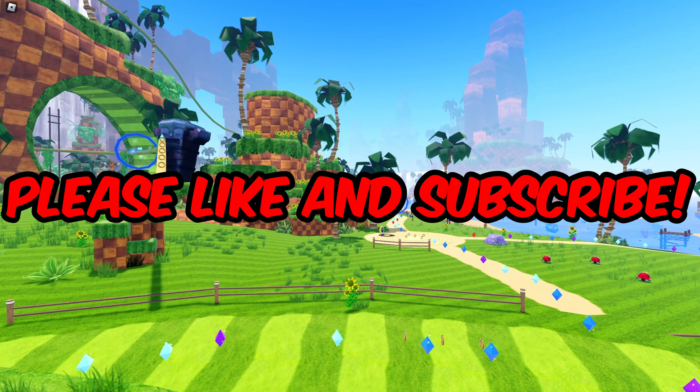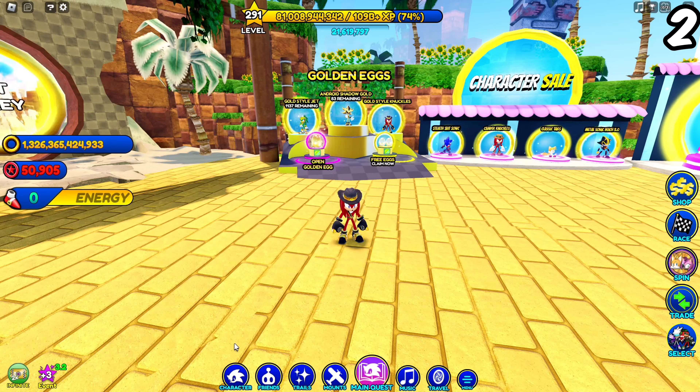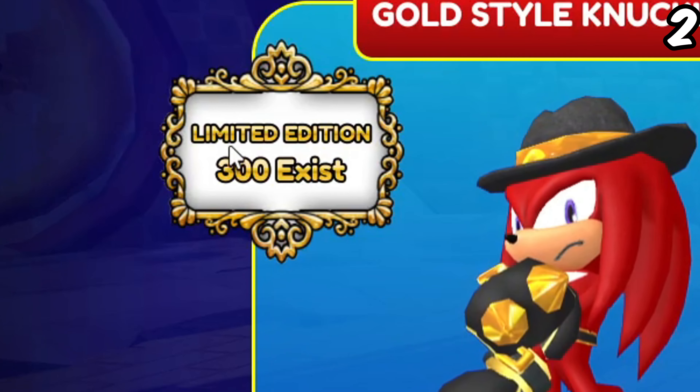You may have found something interesting as well. Gold Style Knuckles is back, however this time he has an exotic rarity. If you currently own the limited Gold Style Knuckles, you'll see you still have a limited Gold Style Knuckles. This is because they want to keep it fair that everyone has a chance to get every skin in the game. What's unique about the limited version is that if you open your character menu, you'll see only 300 people own him with that rarity.